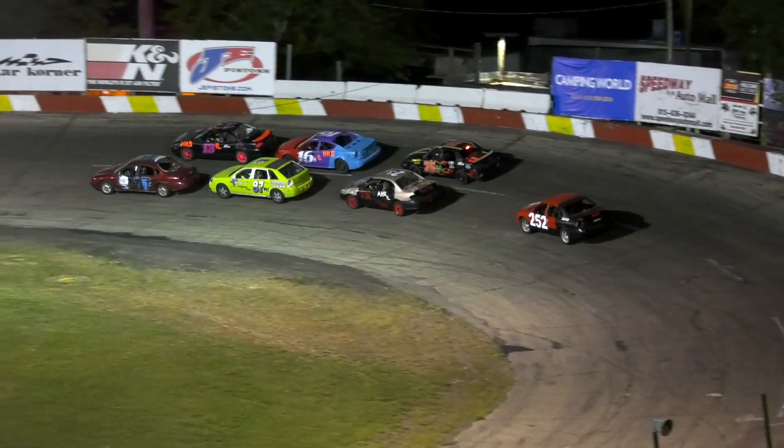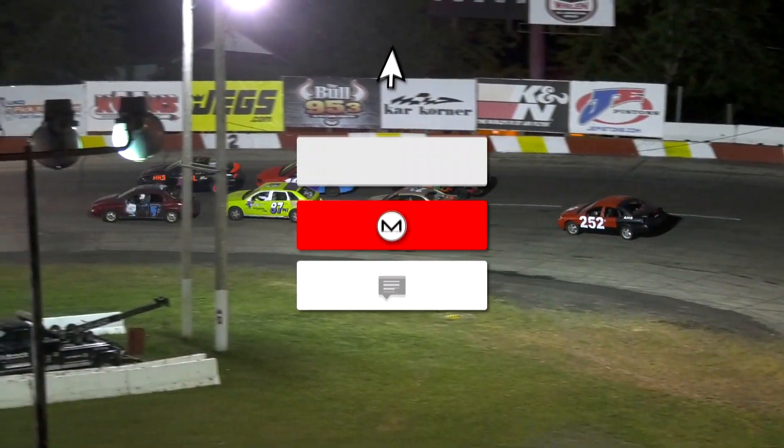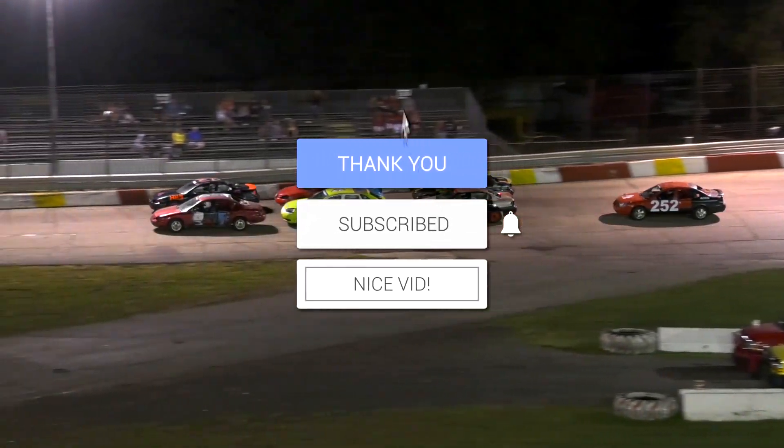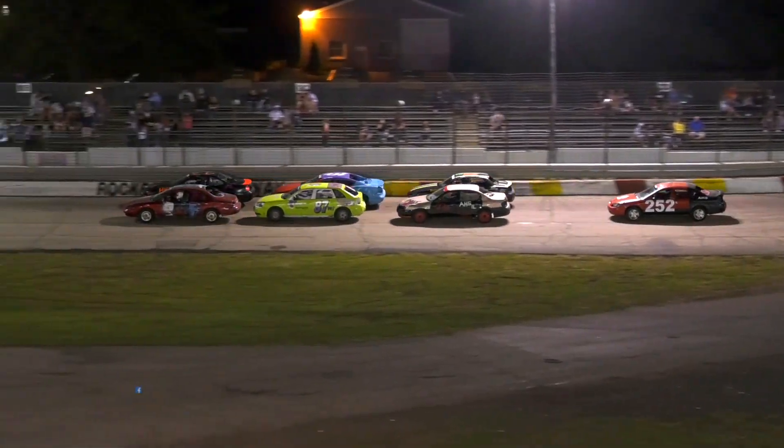Heat winner Clayton Witt — who's taking him? 87. How about the 16 car of Zachary Hawkins? That's our front four. Lights on the car corner, pace car out.